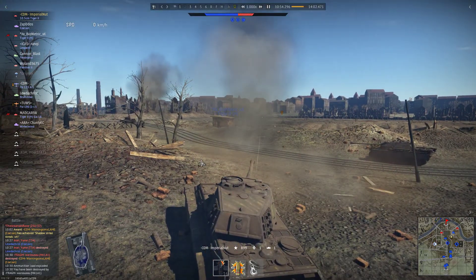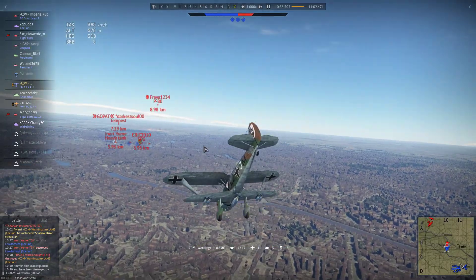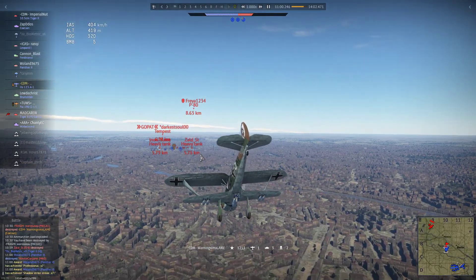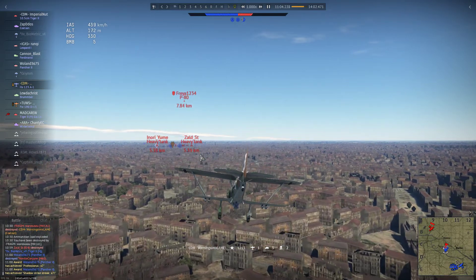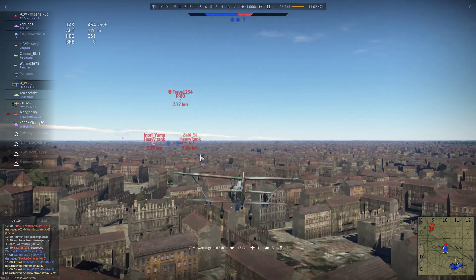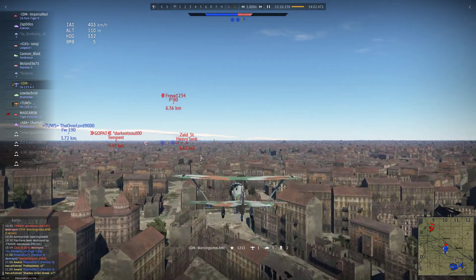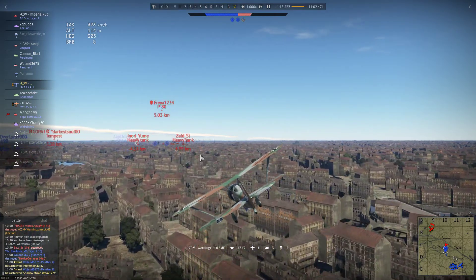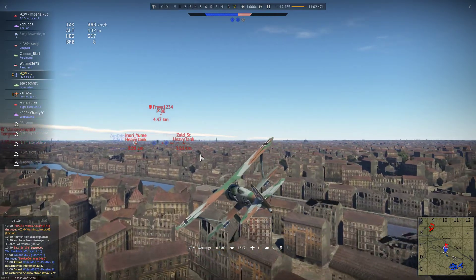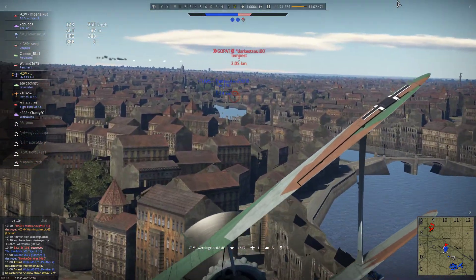There he is. So where am I? That's right — the best dive bomber in the game. Unfortunately, this 190 thinks I'm a fighter, so he decides to bring the Tempest to me. But no matter, the HS-123 obliges.